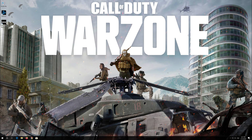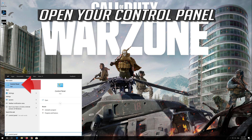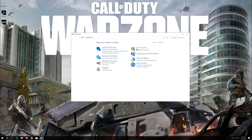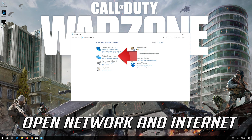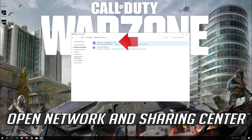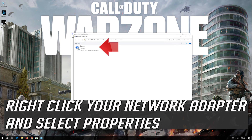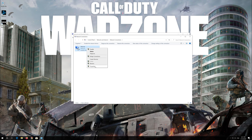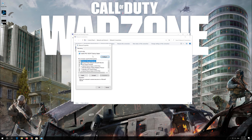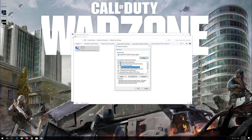If that didn't work, first open Start and type Control Panel. Open your Control Panel, then open Network and Internet. Open Network and Sharing Center, then open Change Adapter Settings. Right-click your Network Adapter, select Properties, then select Internet Protocol 4.